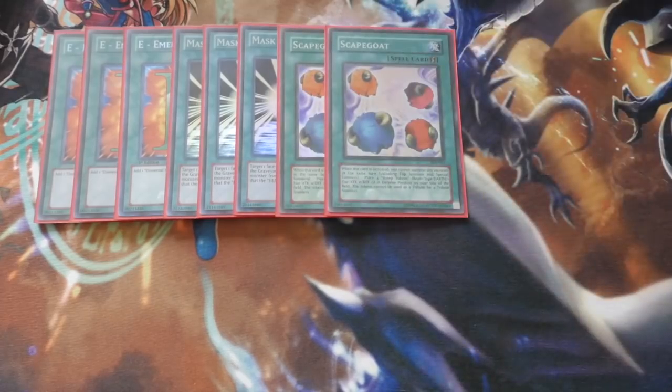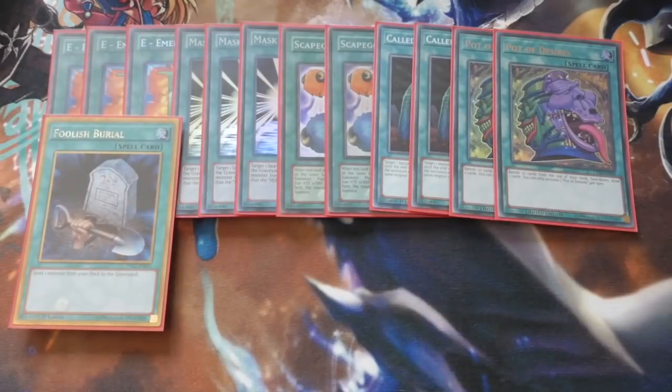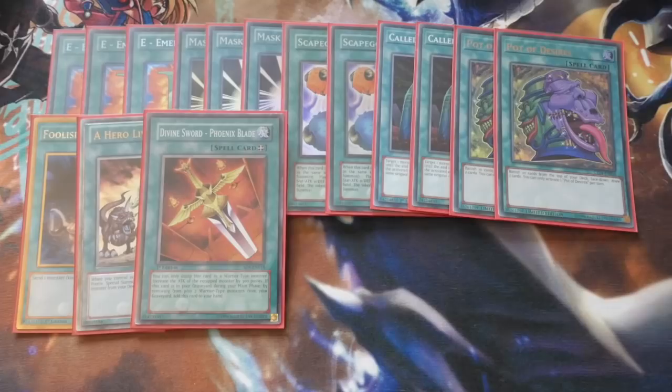Double Scapegoat because it's now at two, still very helpful in sticky situations. Two Called by the Grave because you don't want to get hand trapped and it's now at two. Two Pot of Desires — you're playing everything at play sets so Desires isn't the end of the world; only use it once you've got the combo pieces in hand. Foolish Burial for your Malicious as well as Shadow Mist or anything else you want in the grave. One A Hero Lives because it's an incredibly busted card — you can get your Stratos straight out of the deck without using your normal summon. One equip spell, the Divine Sword Phoenix Blade, which you want to loop around with your extra deck.